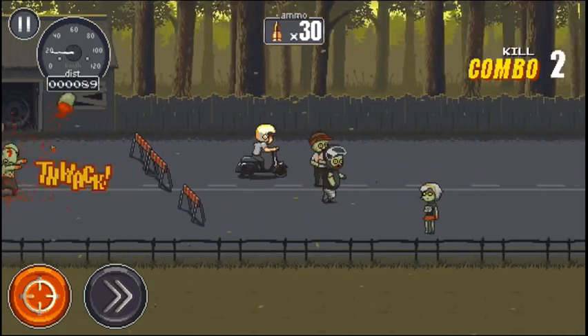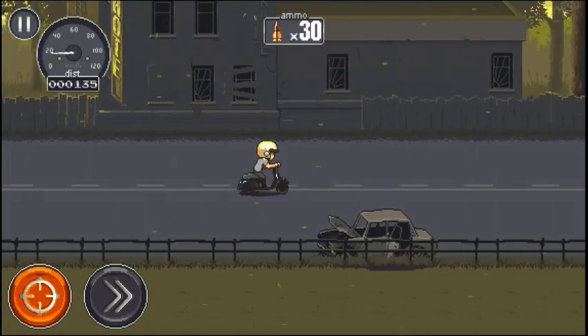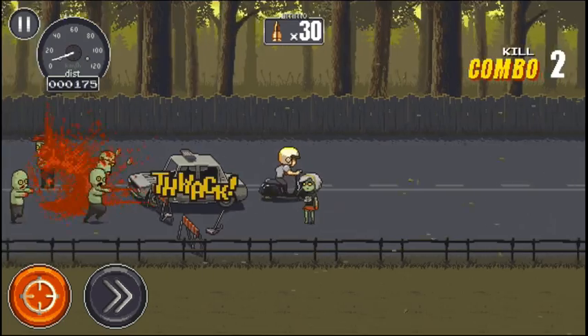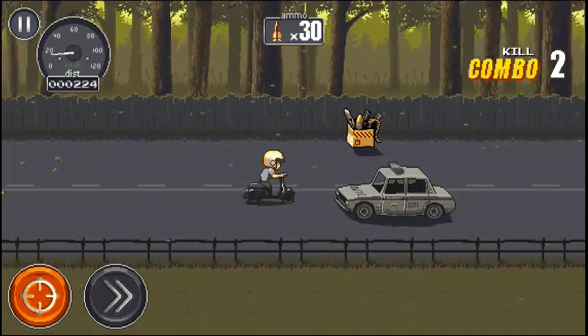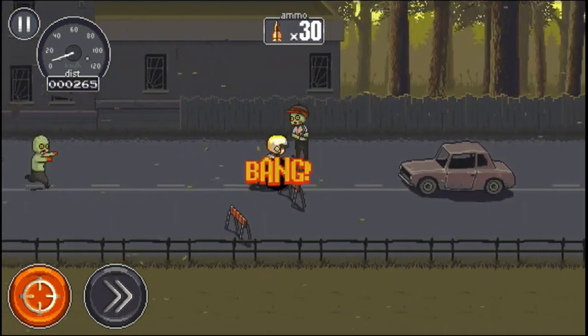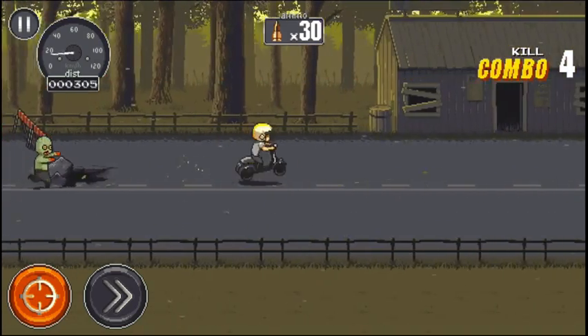The game has a surprisingly smooth control scheme — you simply move your finger on the right side of the screen up and down to move back and forth. One odd thing is that they put the control in front of you. Usually games put it behind you, because now your thumb is blocking part of the upcoming obstacles on the screen.